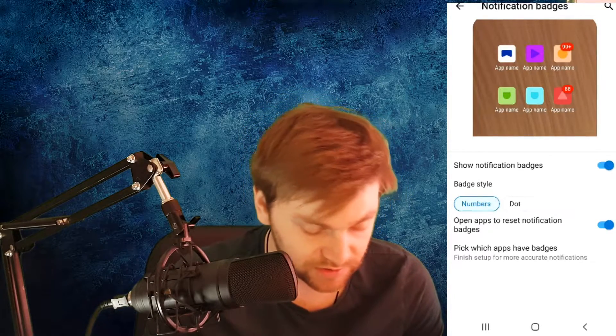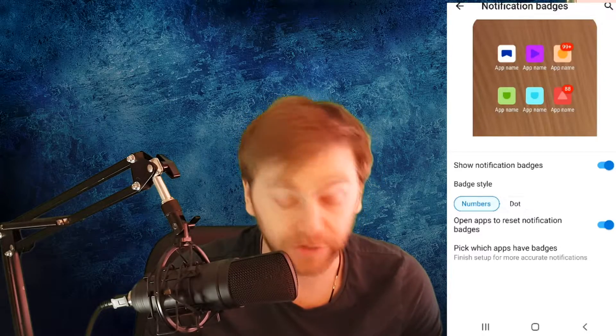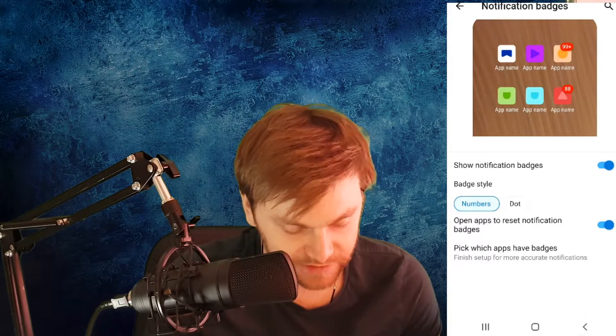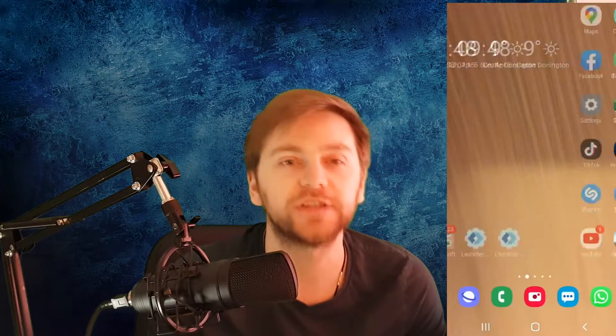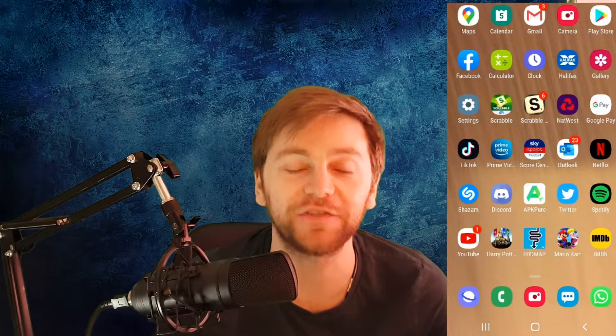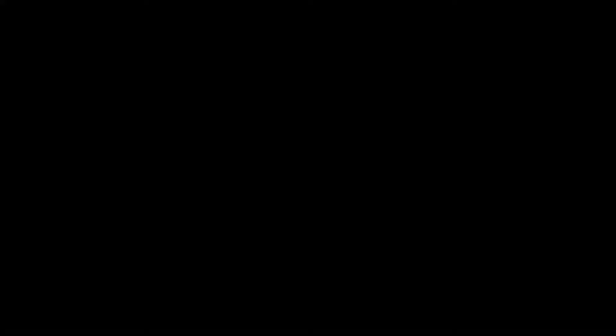Now if I click that on, I get the option of numbers and dots for badge style. You can also set it to reset notification badges when you open the apps. As you can see, all my notifications are back now. Hopefully that's been helpful and you have them back as well. If it has, please leave a like on the video. That's all from me — see you guys soon.